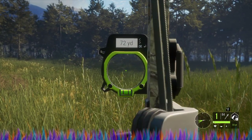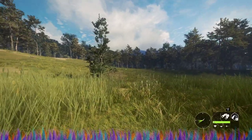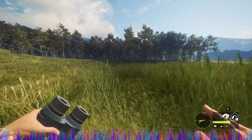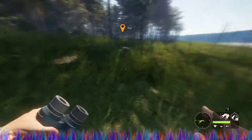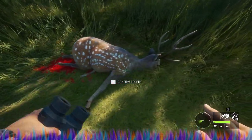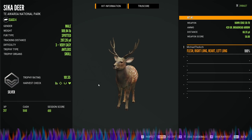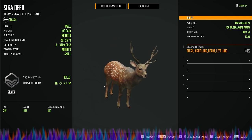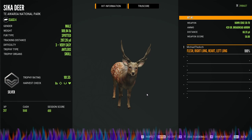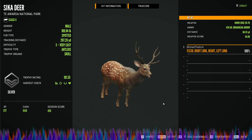We dropped him right there. Well, we got one. Is he a gold though? I doubt it — he was very small. This might be a longer video. Here he is and it is a good shot, but we might just take him because he is a sika with the bow. Oh, he is just a silver — 136.4 is what we're looking for. That was a perfect shot, double lung heart shot. But I'm going to see if I can't find one more.